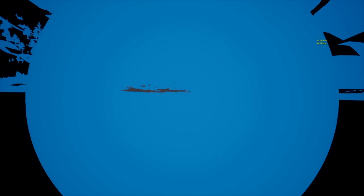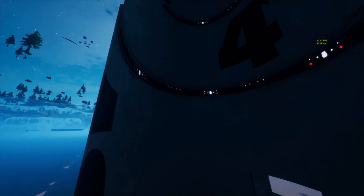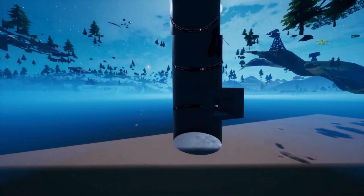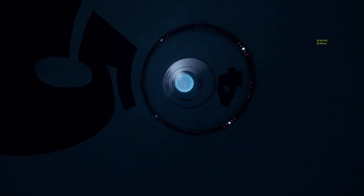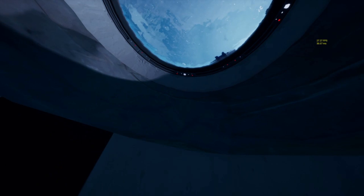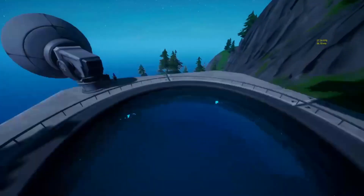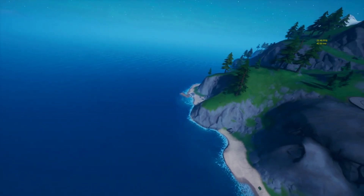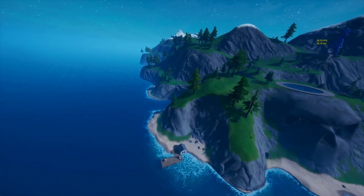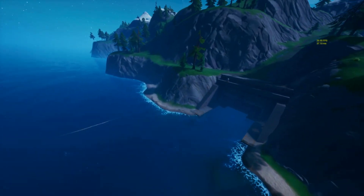But if you go underneath, the old missile silo is actually hidden underneath — which wasn't there before. If you go all the way to the top where it's blocked off, it's still blocked off, but all of this is hidden underneath. Which means this is probably going to come back as a boss spot at some point during this season.